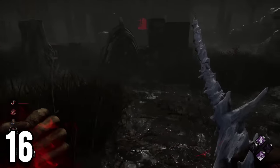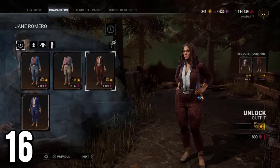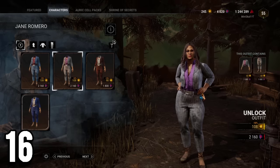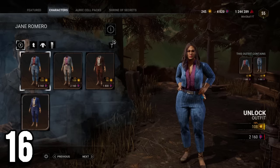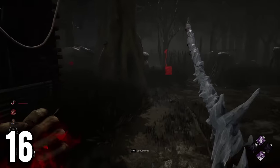Jane Romero is the only survivor in the game that has common outfits that cost more than the default price for them. There is no explanation why this is the case, and the cosmetics have no special attributes to them to deserve this increase in price. In fact, this hasn't happened again with any other survivor.